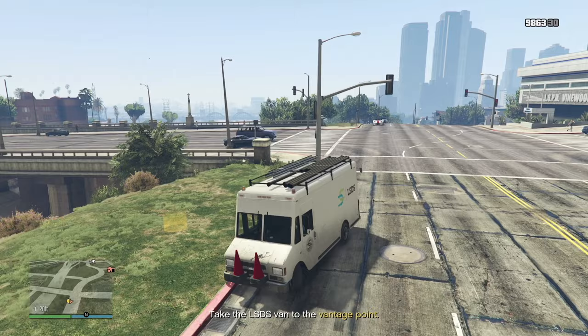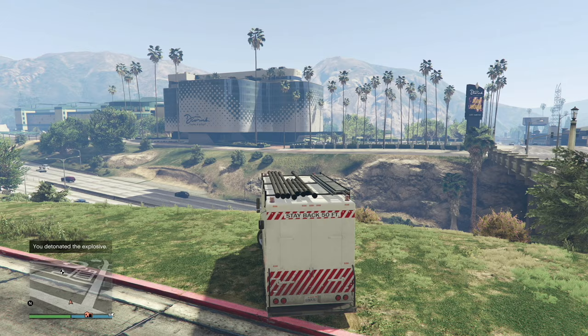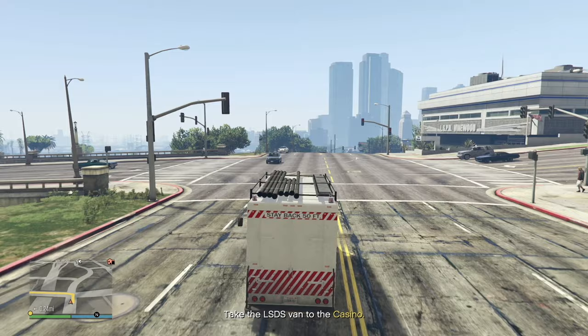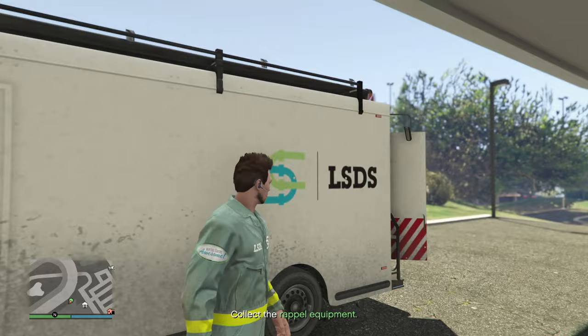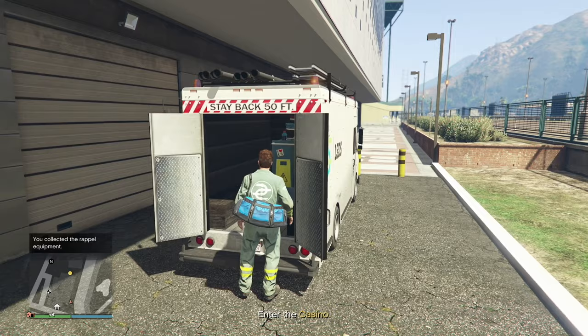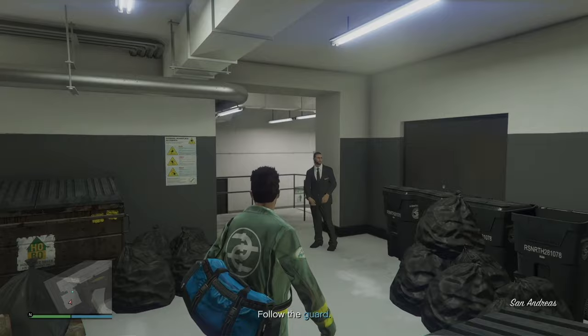We're going to detonate the bomb — go to your phone, go down to detonate right here, and simply wait for the phone call. We detonated the explosive. Now we have to take the LSDS van to the casino — to the yellow portal. We have to collect the rappel equipment from the back: go to the back of the truck, click the right arrow. Then enter the casino by going around the back and taking a left at that corner.